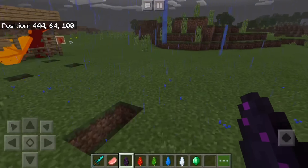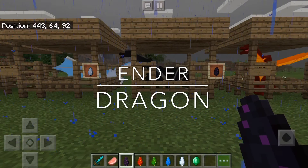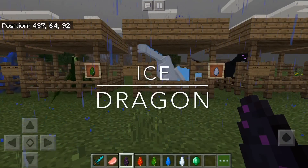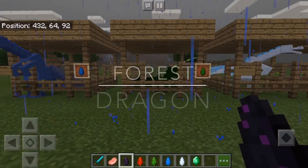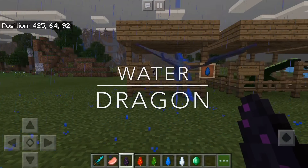The first dragon here is named the fire dragon. The second dragon is the ender dragon. The third is the ice dragon. The fourth is the forest dragon. And the fifth is the water dragon.